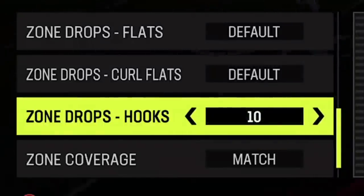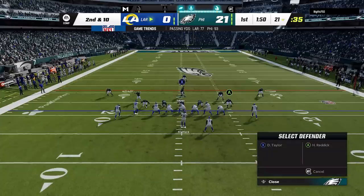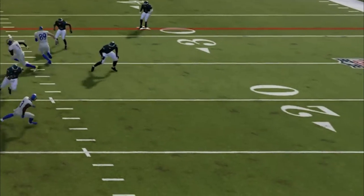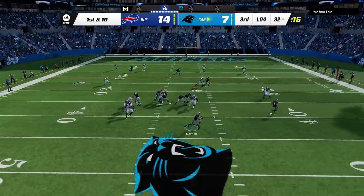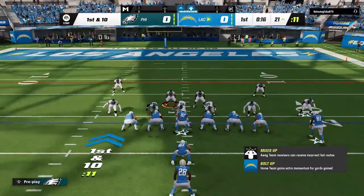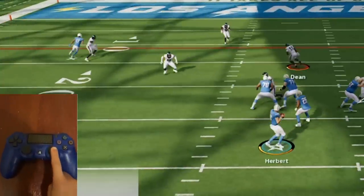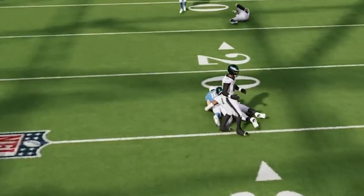Another really important coaching adjustment I recommend is putting your zone drop flats on zero. I pretty much never take my zone drop flats off zero — number one they do a much better job of covering underneath routes, and number two if you have somebody who's constantly rolling out of the pocket or taking off with a fast quarterback, the best way to contain players like this is by putting both sides on hard flats. Then the second the quarterback leaves the pocket in either direction, push in R3 and the closest hard flat will go sprinting after the quarterback, typically shutting it down for a very easy stop.